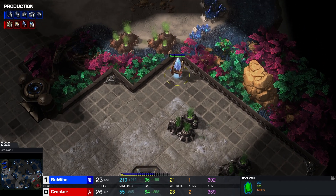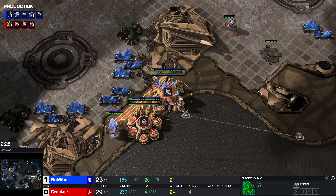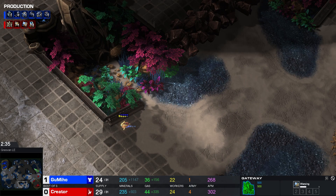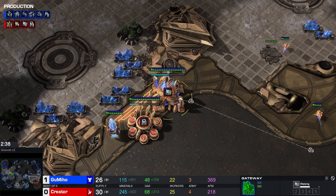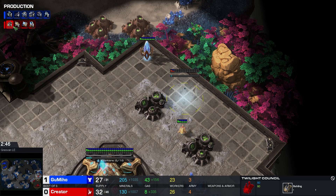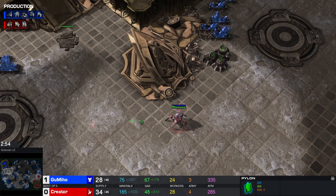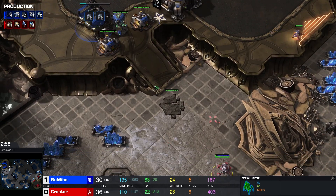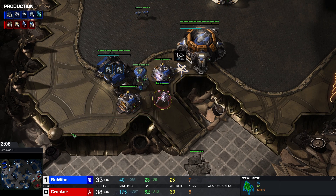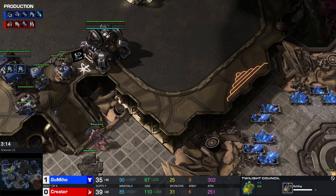I like the second pylon position here — this blocks the Reaper jump-up spot. This type of positioning does kind of force you into a Stargate. That's a build! Is this the Estrella build? No, Twilight Council is the follow-up. It's like semi-hidden but gets spotted if a Reaper jumps up. Stalker pops in forward, doesn't see anything. We'll see the CC on the high ground here. Stalker, Sentry, Stalker — Twilight Council. We'll see Blink.